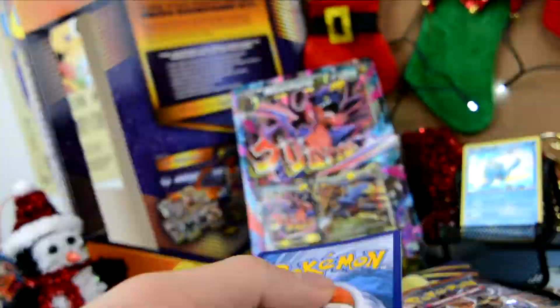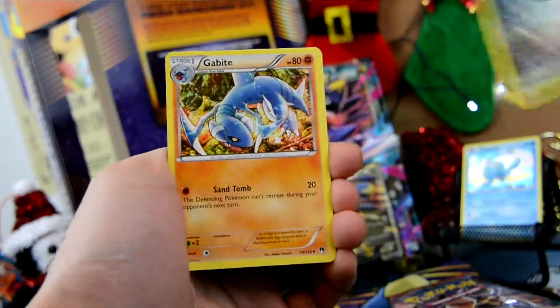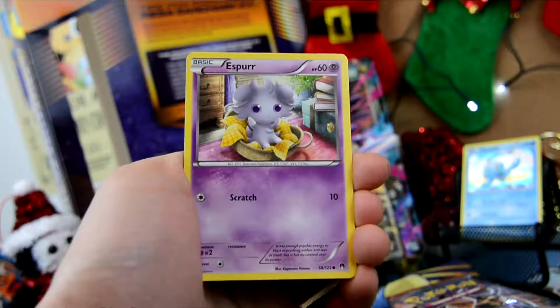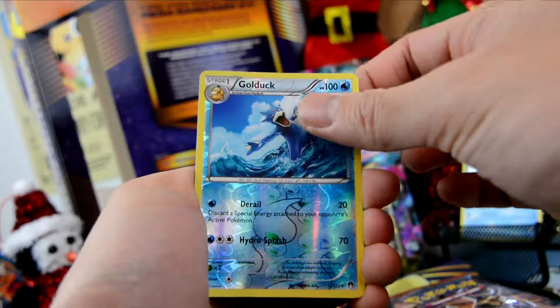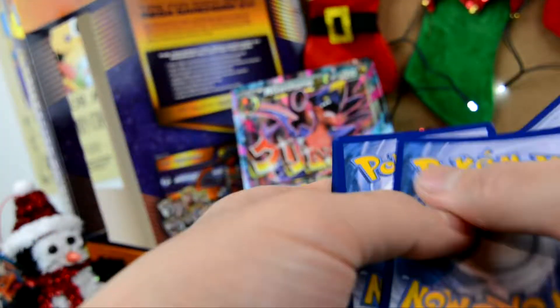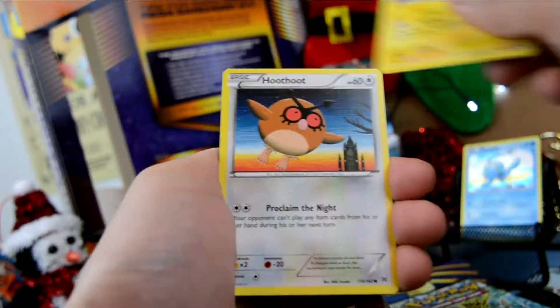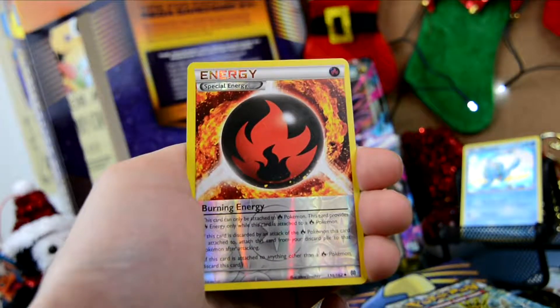We are opening Breakpoint next. Hopefully we get a Greninja Break card, a Scizor, or a Mega Scizor — and I would even settle for a Garbodor right now because I actually need two Garbodors. The card shop that I went to didn't have it, and I don't think it's that hard to pull, so I'm going to try to pull one here. We have a Great Ball, Reverse Valley, a Gabite, a Pancham, a Growlithe, another Growlithe, an Espurr, a Numel, Honedge, Reverse Holo Golduck. Our rare is a Camerupt. I was hoping for Garbodor, but that's okay because we have Breakthrough next.